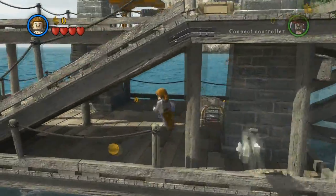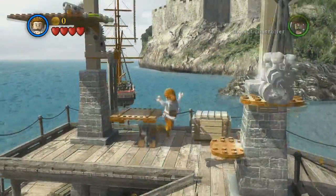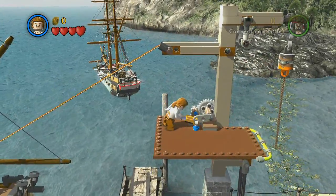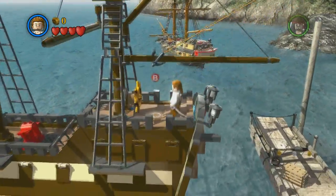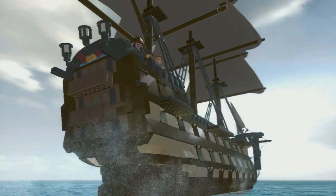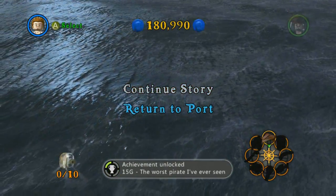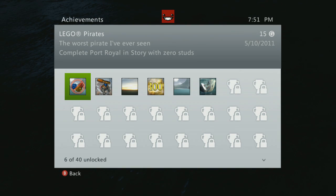Hop back up here and avoid picking up any of the remaining studs — that's why you picked them all up before. I was stupid and didn't, so I was nervously avoiding them all. I jump up, slide down, push B and finish the level, get the cutscene, skip it, and you'll get the achievement — it's 15 Gamerscore.